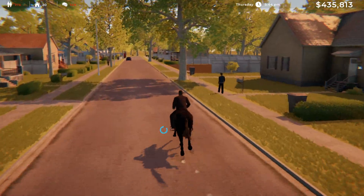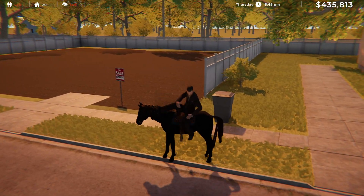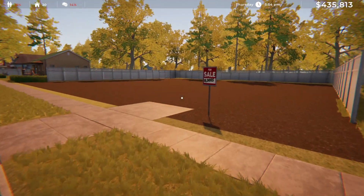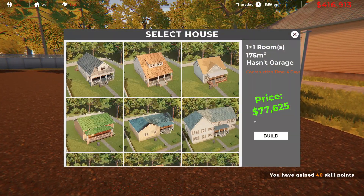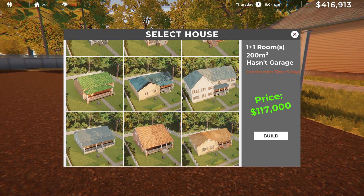Hello again, everyone. Thank you for joining me. I hope you're all well. So, back in Estate Agent Simulator - in the last one we bought a horse because why not. We've been going around collecting the rent and now we're going to build the most expensive one.